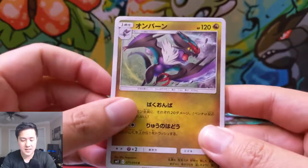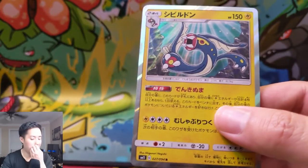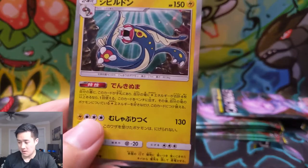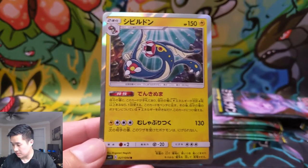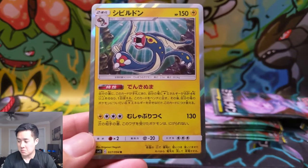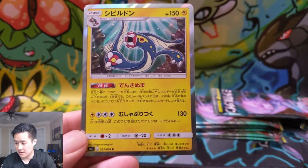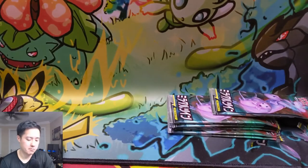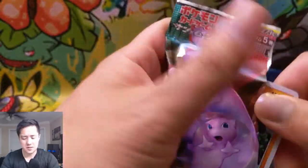I saw a Dratini — I want that Dragonite. Noibat, Noivern, Dratini — that's a cool looking Dratini — Joltik, Dewpider, and Electivire or something like that. Evolves from Tynamo — Electivire: if this Pokemon is in your hand and you have four lightning energy in play, you may use this ability — put this Pokemon from your hand onto your bench, and you may move as many electric energy from your Pokemon to this Pokemon as you like. That'll basically set up Hover, 130 damage, defending Pokemon can't retreat. Cool mechanic — interesting how he can just come out of nowhere and attack. I wish he was a lot stronger.